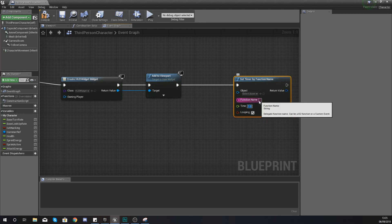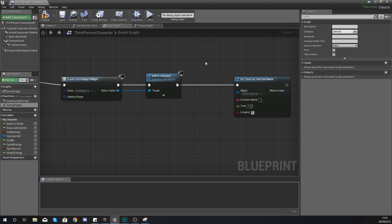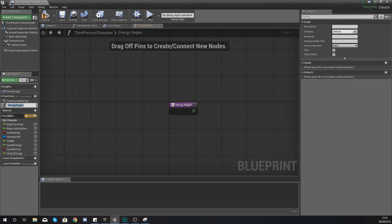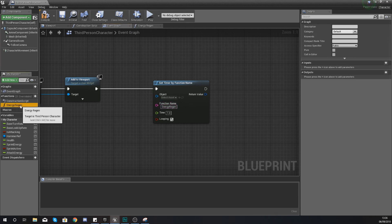Now we need to create a function that's going to be looped every one second. Go to Functions on the left hand side and give it the name 'energy_regen'. Back in the main event graph, put that function name into the timer node. You can right-click, rename, and copy it exactly to paste in — make sure the name is correct or it won't fire off the function.